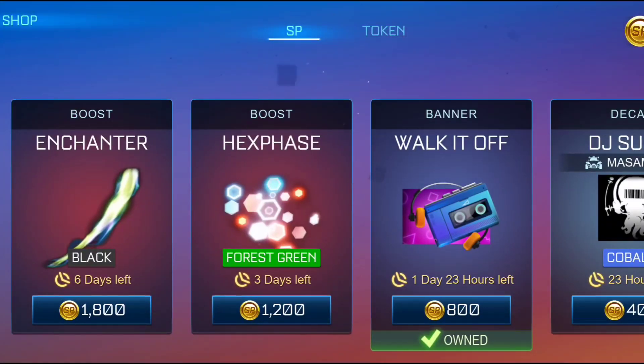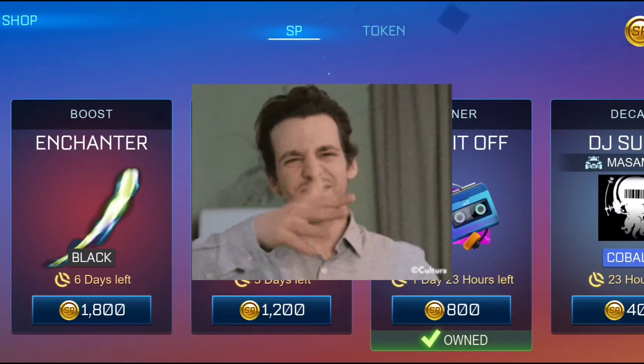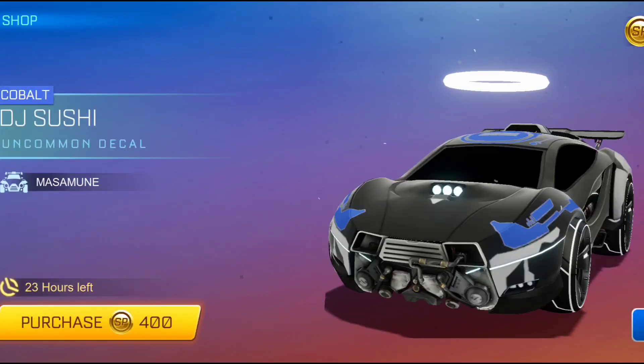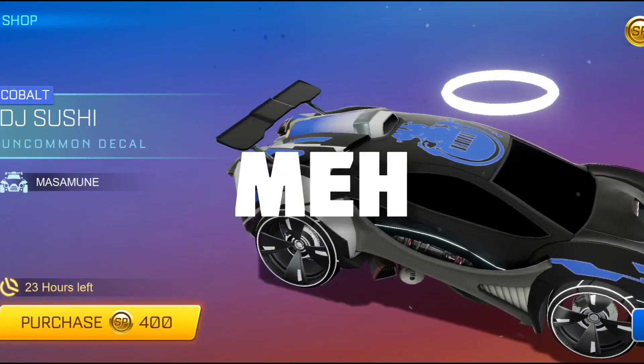For the rare, they've given us a walk it off banner, which is not that great. And then for the last item we have the cobalt BJ sushi for the Massimune — pretty average, nothing so amazing there.